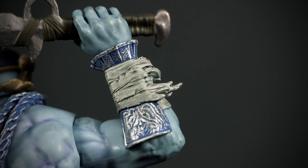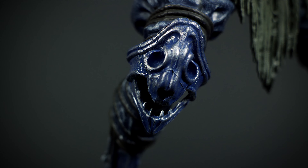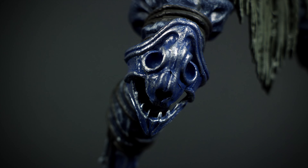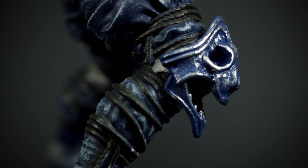On his arms, we have more tattered cloth along with blue matching arm guards. Jago's knee guards are skull shaped with more of that matching silver paint job. There is more detail under his leg armor — they are wrapped up in straps.